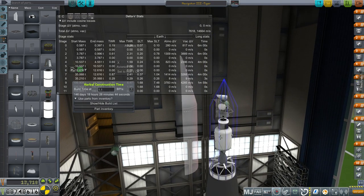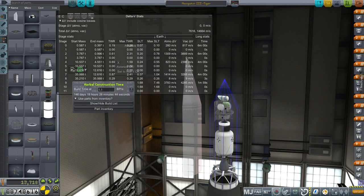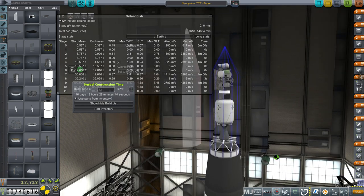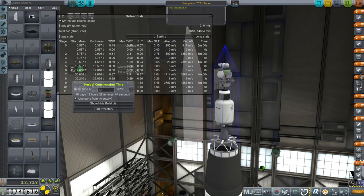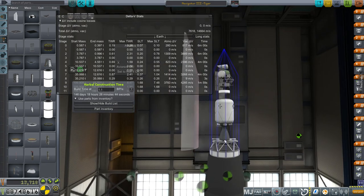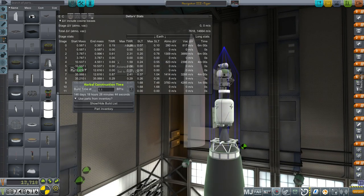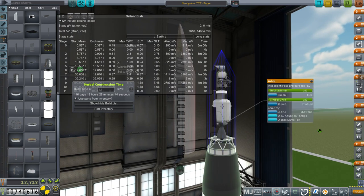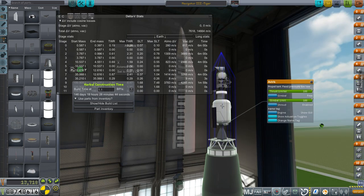This is the Navigator 3, which has upgraded RCS ports because we got new technology. The upgrade between Navigator 1 and Navigator 2 was to use the RCS blocks instead of unidirectional ports. It also has solar panels on this stage and instead of an Agena engine we now have an Asterisk engine, which is more efficient.